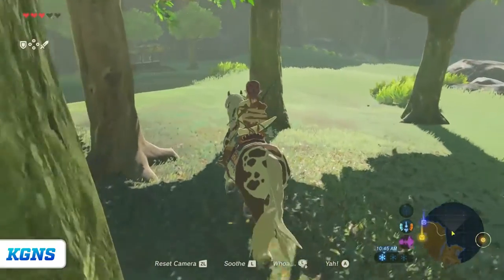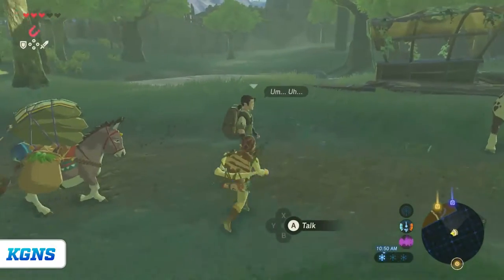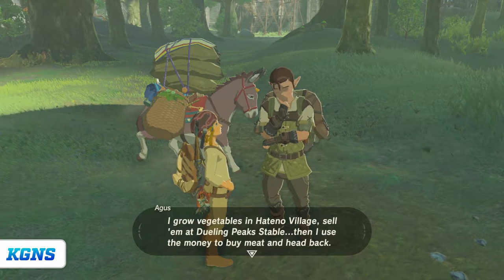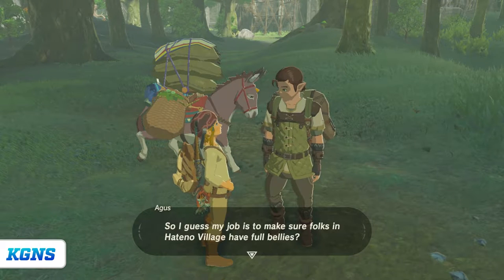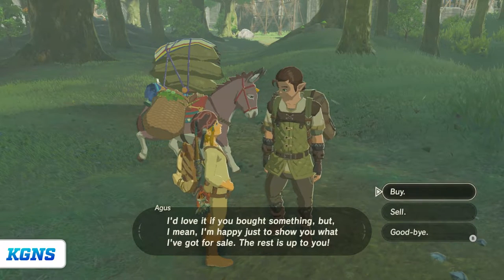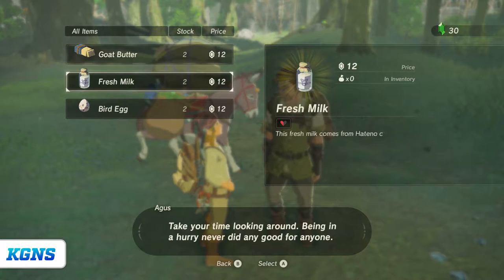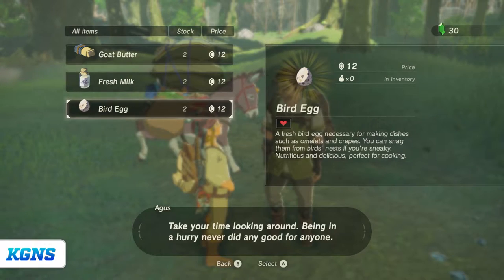My horse can actually navigate through these trees. Oh, there's a person right there! Hi. 'I grow vegetables in Atano Village, sell them at Dueling Peak Stable, then I use the money to buy meat and head back. So I guess my job is to make sure folks in Atano Village have full bellies.' Bye-bye. I don't know if you have anything for me to buy — it costs money, so that means no.